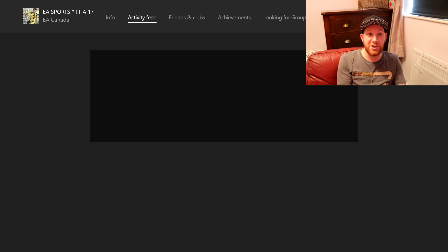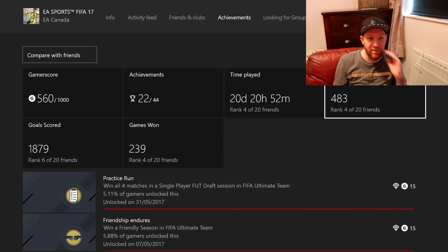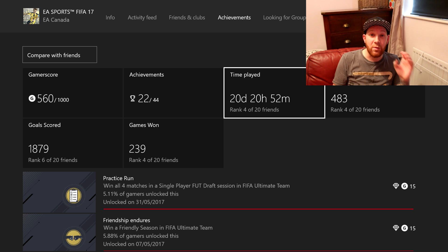Then scroll across to achievements and this is what you get — you'll see all the achievements you've done. We have played 483 games and spent 20 days, 20 hours, 52 minutes. Wow. Now I'm not actually sure how accurate this is because it says 483 games, however I've played a hell of a lot more. But for now, this is all we've got to show how much we actually play FIFA.